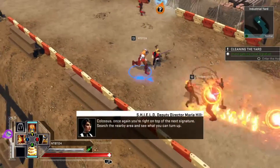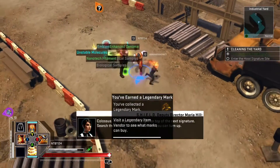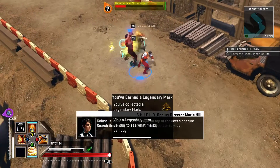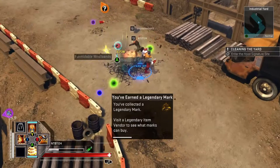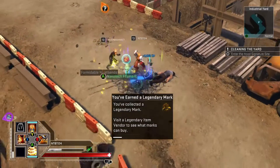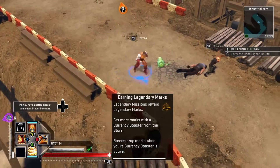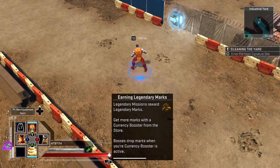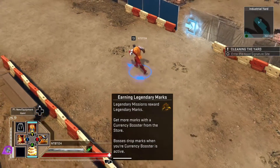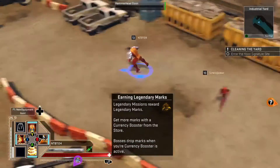Oh, a dupe! Let's go after that guy — we got here just in time. We didn't actually knock him out but you can see that little dupe guy drops all kinds of stuff, so that's pretty awesome. Make sure we get everything here. Legendary marks — so you get more marks with a currency booster from the store; bosses drop marks when your currency booster is active. Devil's over in the corner playing as usual.